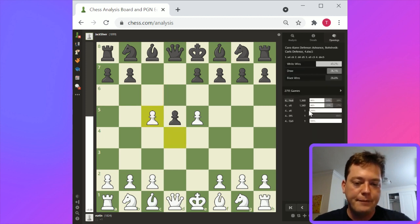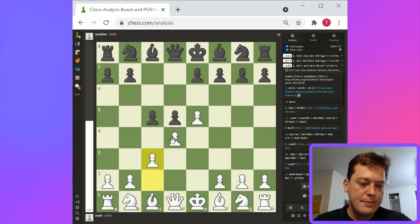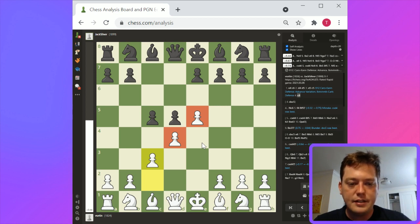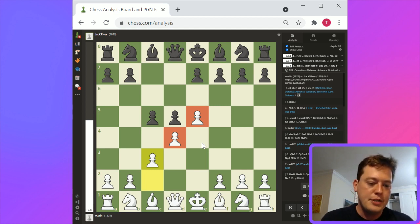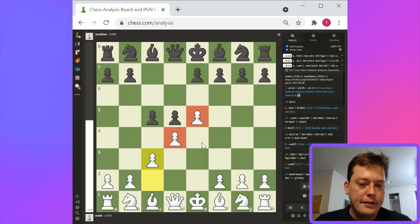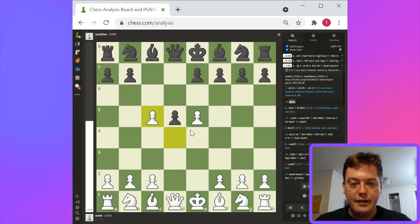This d4 e5 structure is the one that's most helpful for white. On pawn takes d4, pawn takes d4, white has eliminated one of the key issues in the French position. Knight f3, bishop f4, bishop e2 — these are the types of moves most beneficial for white. D takes c5 will lead to this compromised French structure where both the e5 pawn is weak and the c5 pawn is weak, and you have to try to hold on to both of them — hard to do.